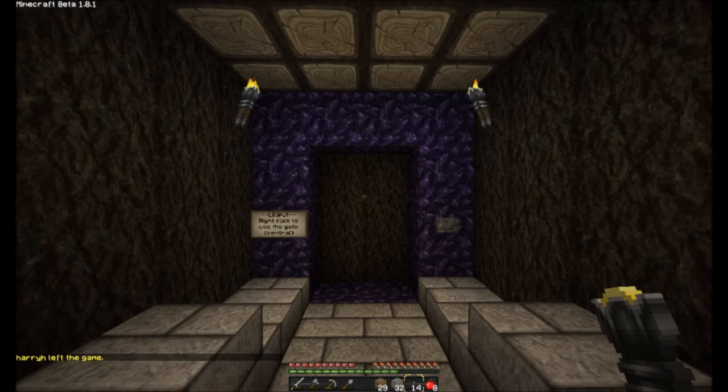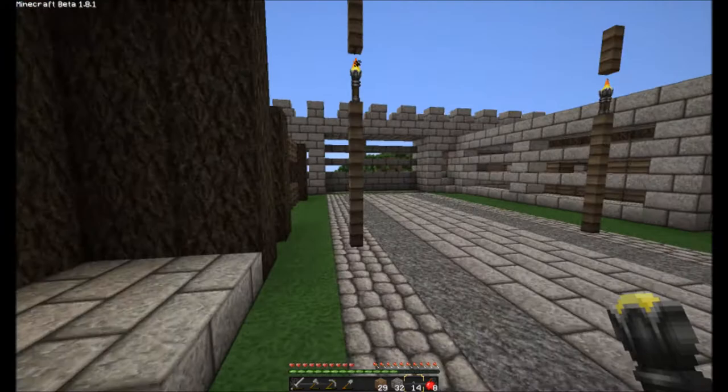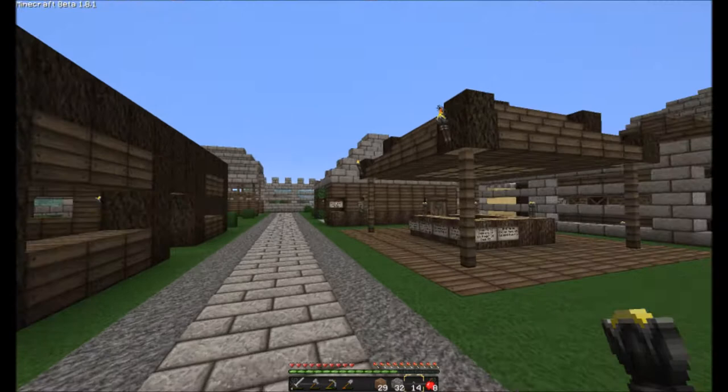Welcome back to another city tour. I happened to stop by Lilliput, so I thought I would go ahead and show you the progress that's being done in this town. The Baron is Jermalto. Here I've come out of the portal and immediately we have the Lilliput shops.